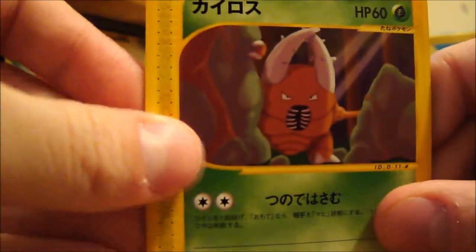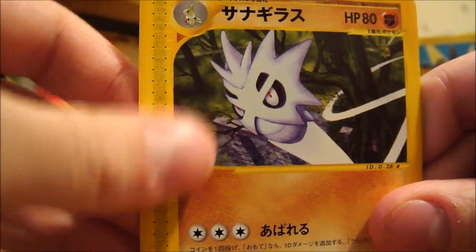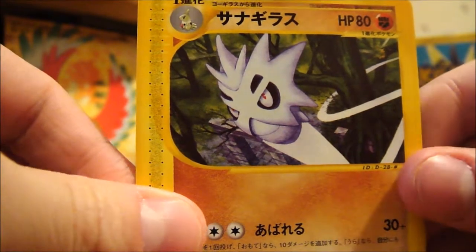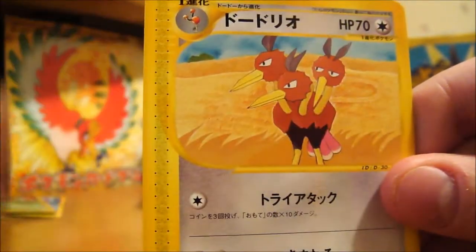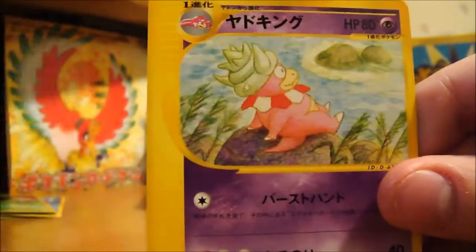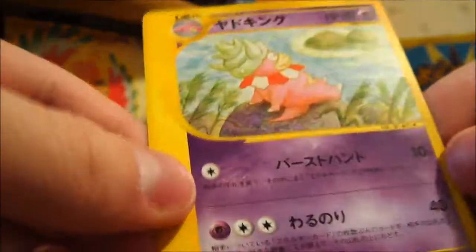So there we have a Pinsir, Pupitar, a Ghost — or maybe that's the Shiny version, I don't know — still looks pretty cool. Dodrio, some sort of Berry, and a Slowking. So I haven't had him yet either. Really nice.